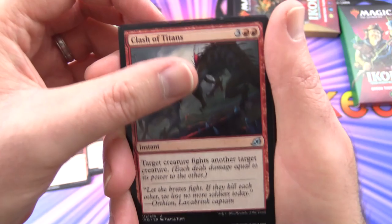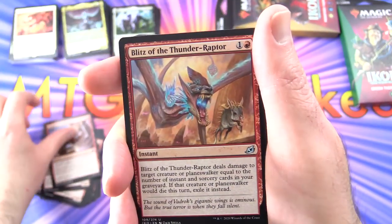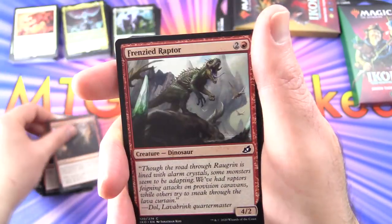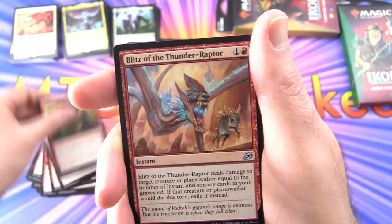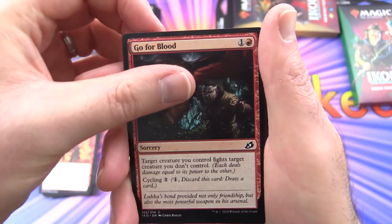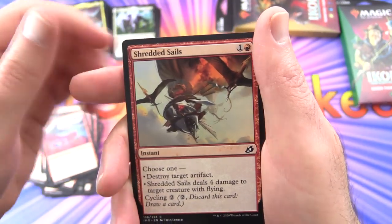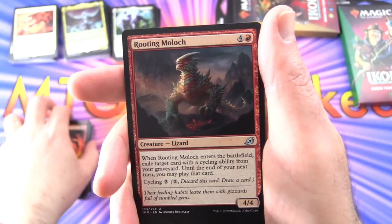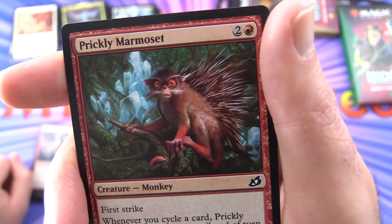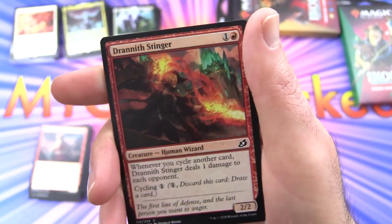Heightened Reflexes, Clash of Titans — another uncommon — the Gremlin again, Cloudpiercer in regular artwork. Tentative Connection, Blitz of the Thunder-Raptor — check that out — uncommons. Love the artwork in this set. Heightened Reflexes, Rumbling Rockslide, Frenzied Raptor, Clash of Titans, Forbidden Friendship — the Raptor — Blazing Volley, Flamespill — another uncommon. That card seems thicker than the others — weird. Go for Blood, Raking Claws, Reptilian Reflection — another uncommon. Sonorous Howlbonder, Footfall Crater, Shredded Sails, Lava Serpent, Rooting Moloch — another uncommon. Prickly Marmoset — here he is, it says he's a monkey but you sir do not look like a monkey. You look like a quilled giant possum — I'm talking like the Australian possums. Drannith Stinger, Porcuparrot — Bird Beast.